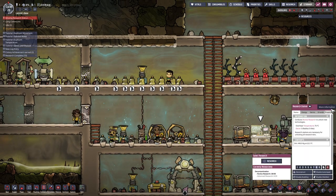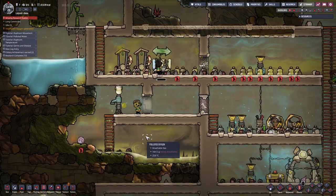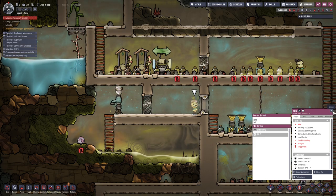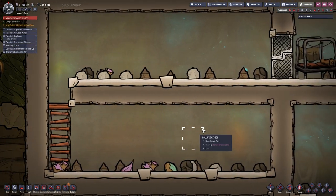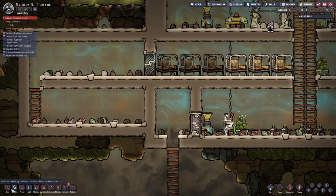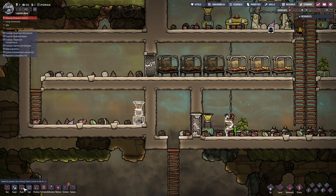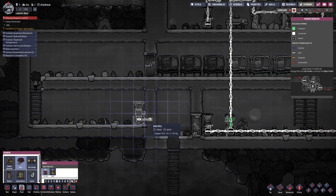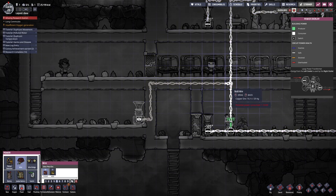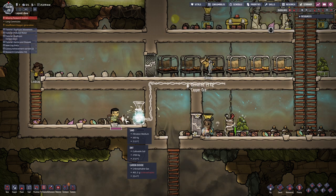I'm raising the priority on the research station. We need the oxygen diffuser. And we also should get another bottle. Oh my god, Nils is sick - idle food poisoning. Oh no. This station has no oxygen in it. I'm not gonna put any more algae - I'm gonna put an oxygen diffuser right here. One down here I think should be good. Electricity - power - quickly get a wire and connect this right there, and we're good.